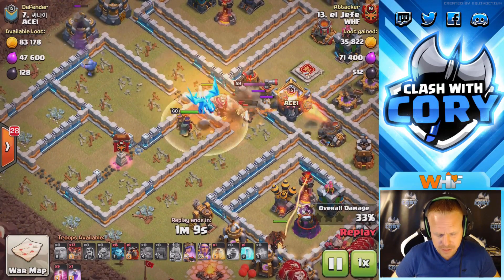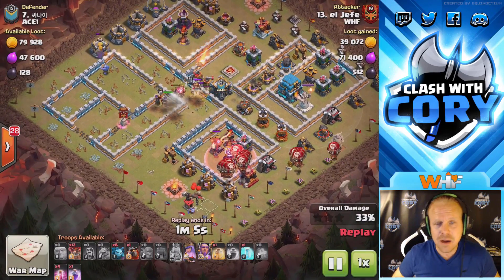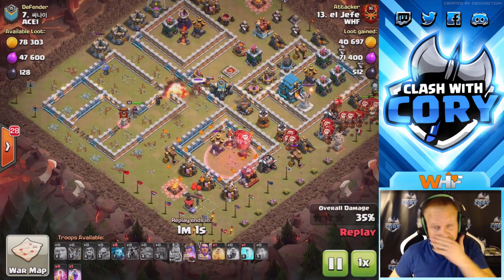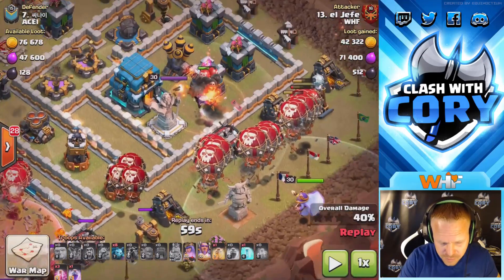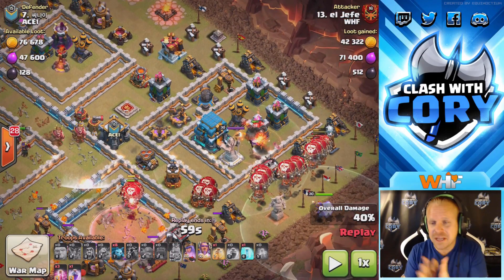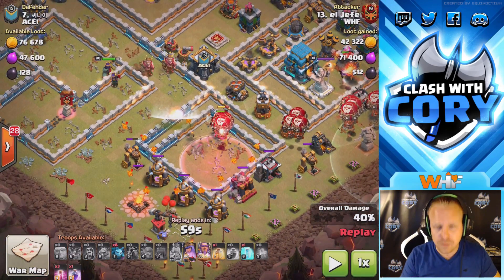Most of the bowlers are gone at this point but he's still got a full health queen with her ability. He doesn't wait for her to die — he starts lalo early, from one end of the base. He could have started from up top too, but he chose to start from down here. One place you would not want to start is in the middle — you don't want loons to split off and lose your momentum. You want to start from one end and work your way around.